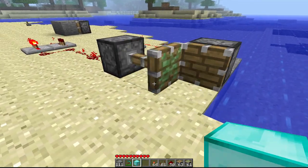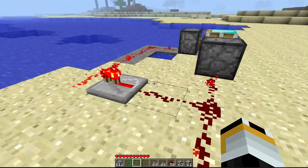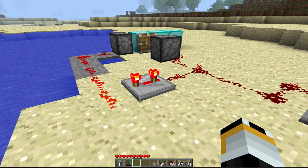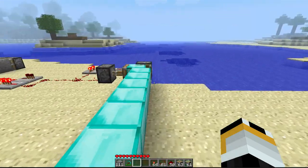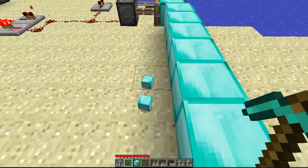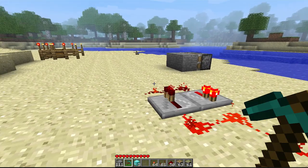Now if you place your block right where that sticky piston is, where it would be retracted, just gotta get it in there right. It's glitching out — now you have to come over here, time it just right, and eventually when the timing is right you will be multiplying diamond blocks. We now have our own diamond block production! I can just stay here and mine forever. I'm sure this will be patched soon — I found it on YouTube, as most people do.